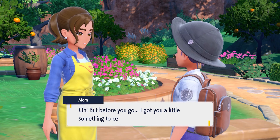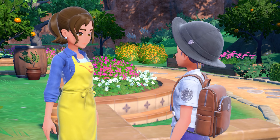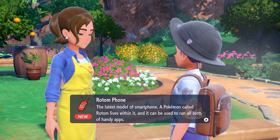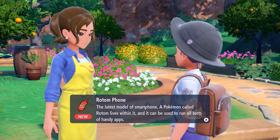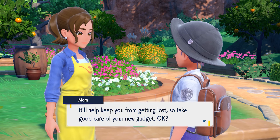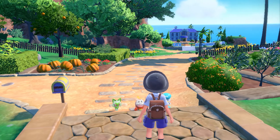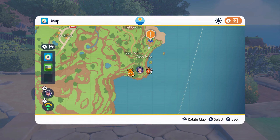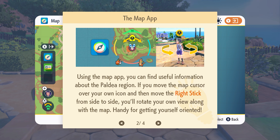'I've got you a little something to celebrate your big day — Pokéballs! Also, a phone.' Oh snap, we just got a phone! 'You've put the phone in your bag's key items pocket. It's the latest model of smartphone.' It's the best model. 'According to the instructions you can check the map app by pressing the Y button — it'll keep you from getting lost. Take good care of your new gadget.' Okay, wait — head down to the house.